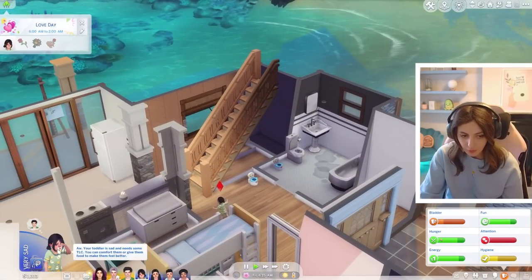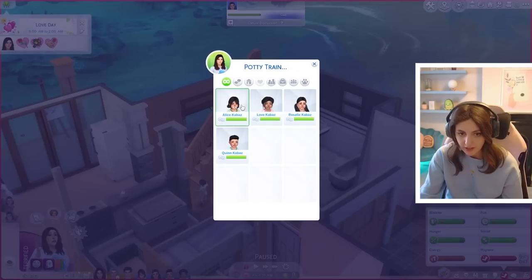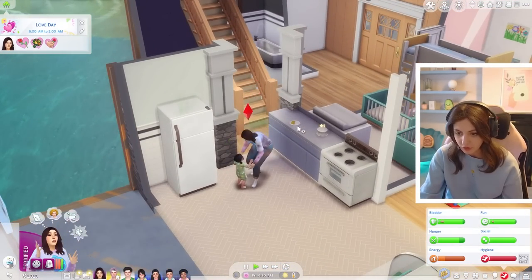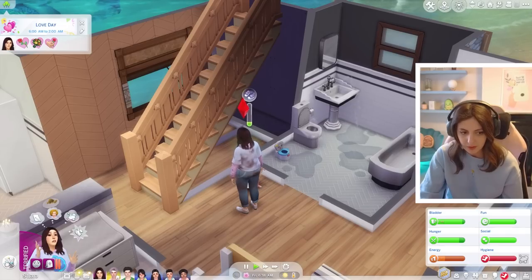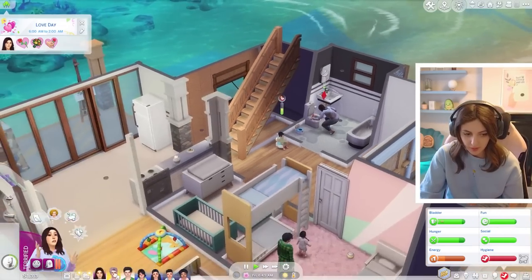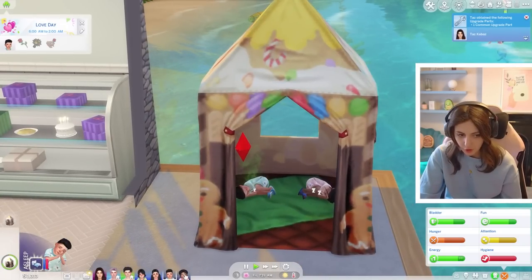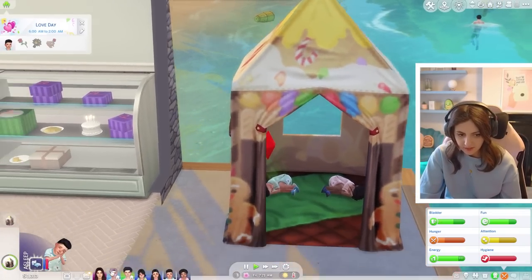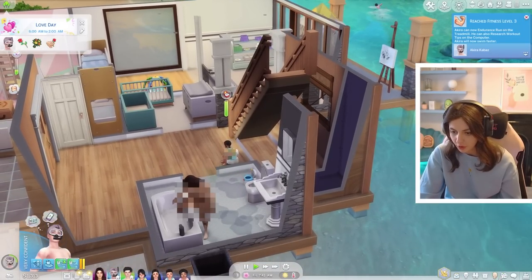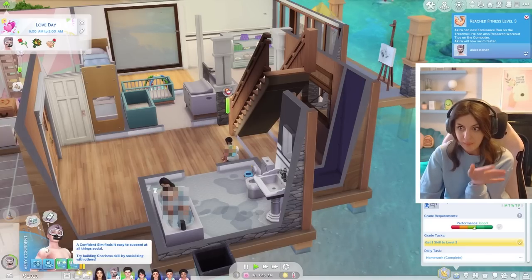I'm really going to focus on Akira today. The toddlers have woken up wanting attention and love - this one needs to be potty trained, so let's potty train Alice. Taz needs a bath herself because she's stinky. Akira reached fitness level three just in time to head to school and he is in a very confident mood, so this should go well. Hopefully we can move him out today.